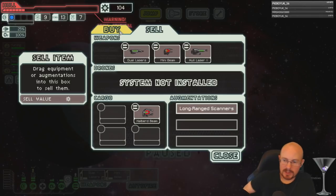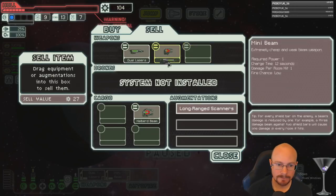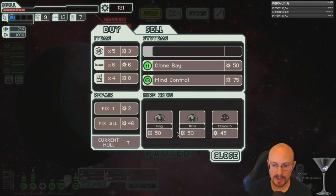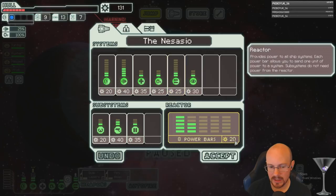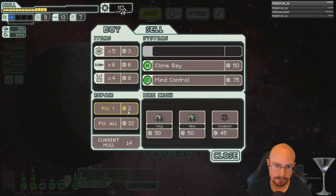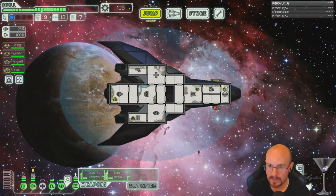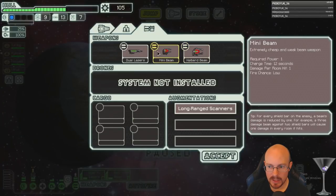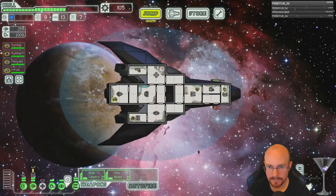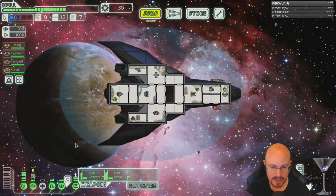The halberd beam would be 80 scrap — or 60 for the power. With cloaking, I almost want to hold off on getting more defense and just get the halberd beam online, which has a five-second longer charge time but helps get through two shields. Actually, let's just do the shields — let's play it safe.